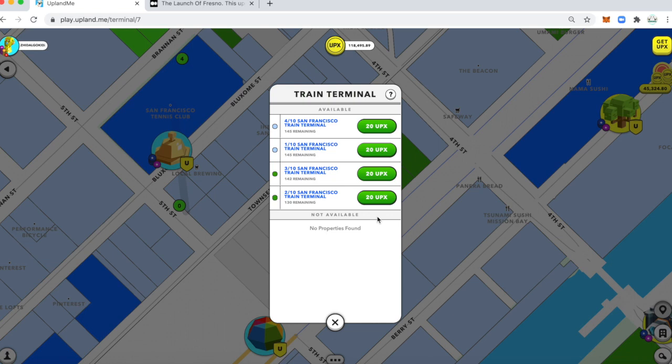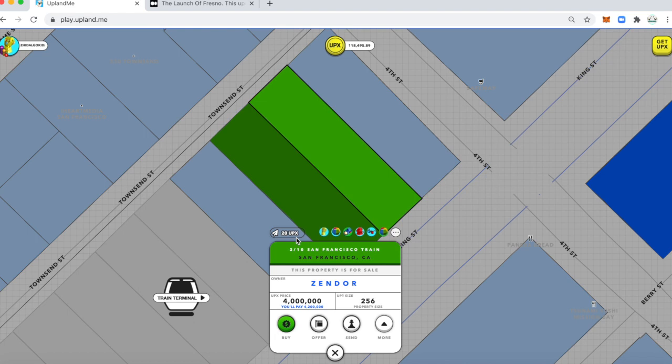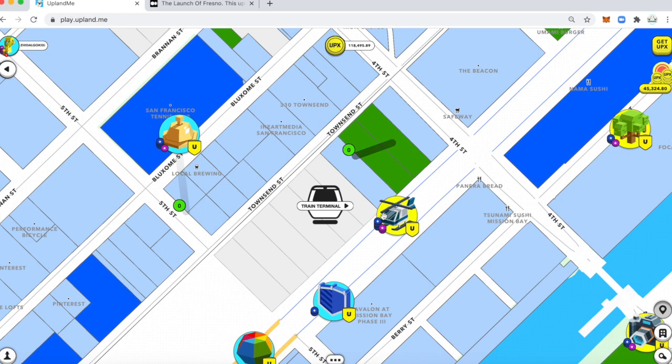Click on one of the terminals to send your Explorer to. I would like to highlight Zendor, one of the OG treasure hunters — his property is two of ten San Francisco train. If you could visit him, it would be greatly appreciated. These four properties were won through events when they were opening up Fresno.